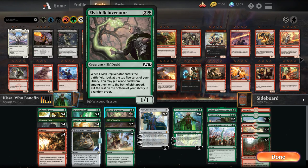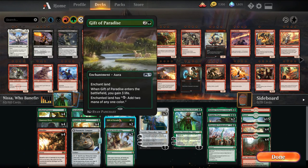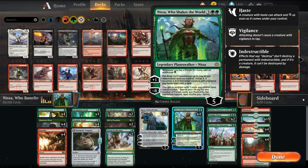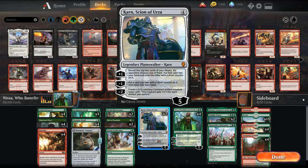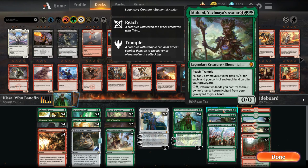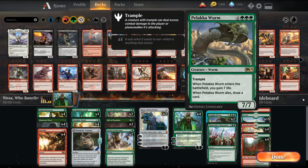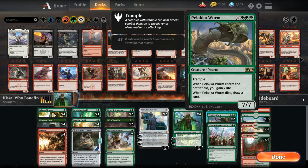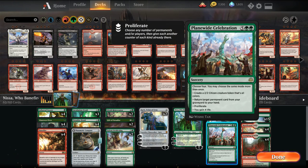I want to try out Elvish Rejuvenator just to dig deep for pseudo card draw by getting lands. A couple Gift of Paradises for the life gain — maybe correct to play a couple more of these. Sylvan Awakening to animate our lands, which pairs with the whole Nisa theme. Some Karns to draw us cards. One Multani as a huge threat that if they don't exile, we can keep bringing it back. Palaka Wyrm as top-end life gain — keeps us alive longer and draws us cards. And then Planewide Celebration, a multi-useful tool: we can create tokens, get stuff back, proliferate to almost ultimate Nisa faster, and gain some life.